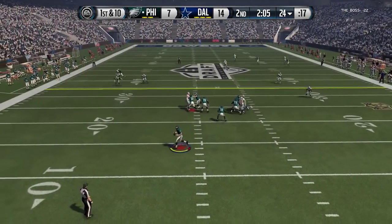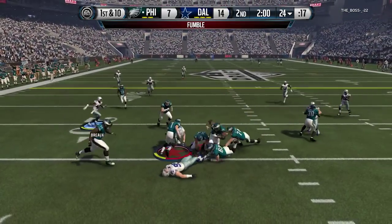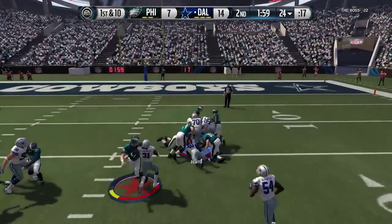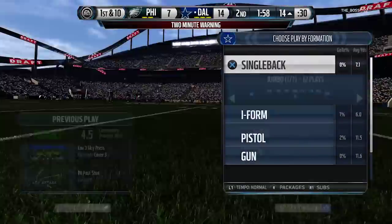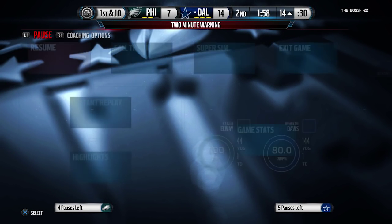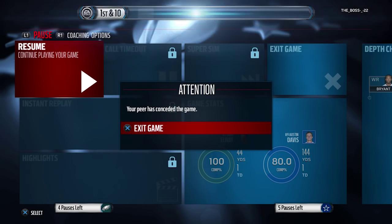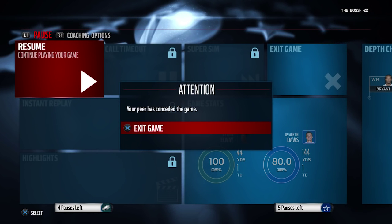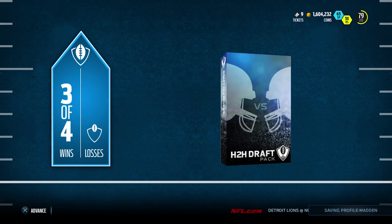Trying to make a play on defense, my opponent looks down the field and finds nobody. We bring the heat, the pass rush gets through, we force the fumble and recover it inside the red zone. That pretty much does it in this game — we walk away with the W. That is game number three. A big defensive play to end it, and that makes us one game away from winning our draft champion series.